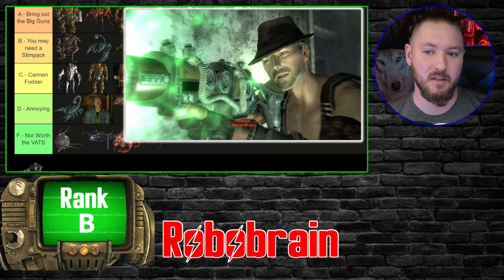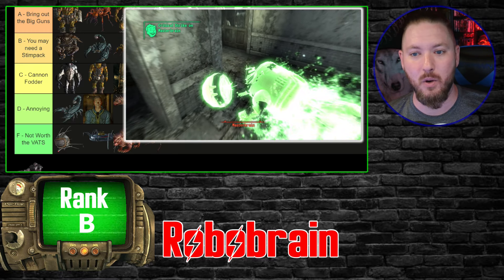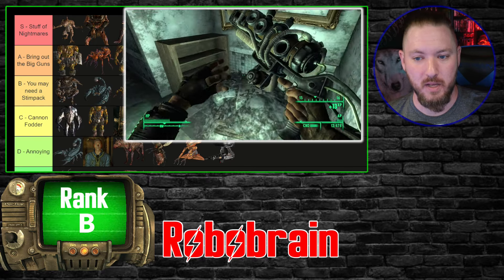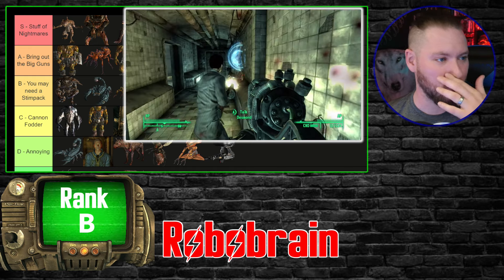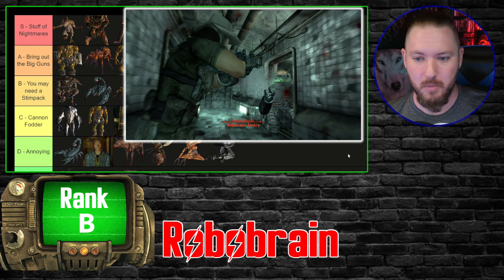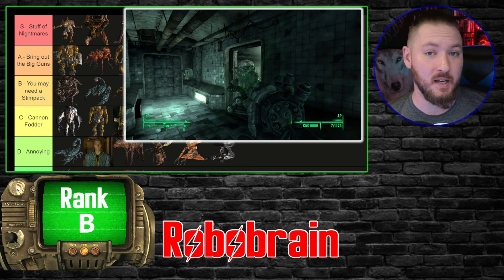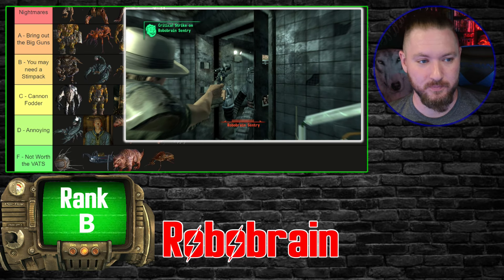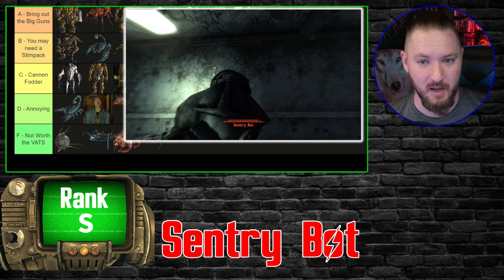The Robobrains — I thought these were going to be cannon fodder, but I'm putting them in B tier. The reason: if they hit you, they almost always cripple your head. That didn't happen to me until much later in the game and I was shocked. I was taking these guys out quickly and then got hit a few times and realized: anything that can cripple you in one hit goes in at least B tier.